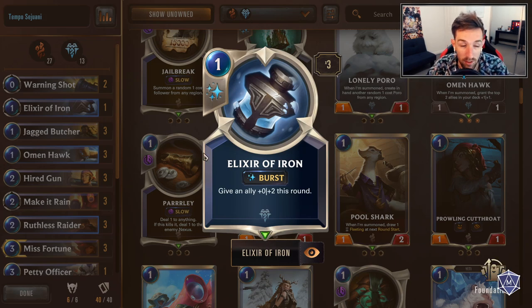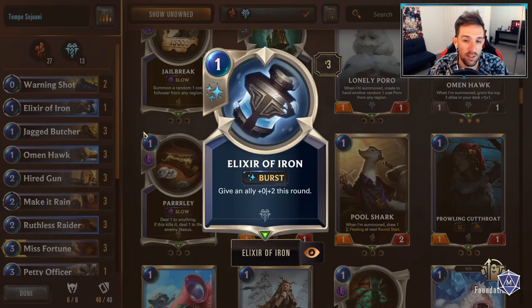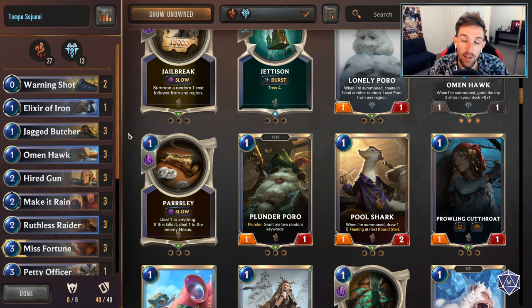Alex of Iron is a one-off. It can be very clutch in some moments, but you don't want to filter your deck too much with these cheap spells, so just a single copy of Alex of Iron. It can sometimes make for a good highlight and throw your opponent off guard.